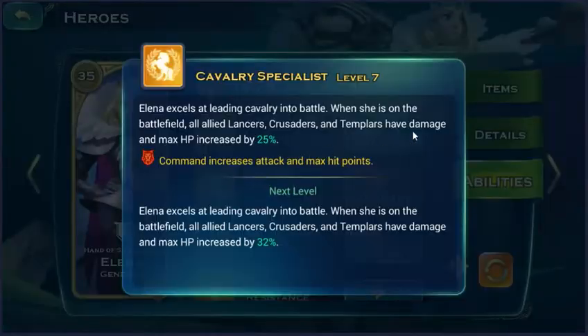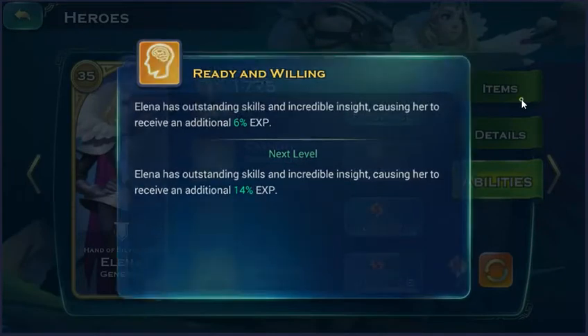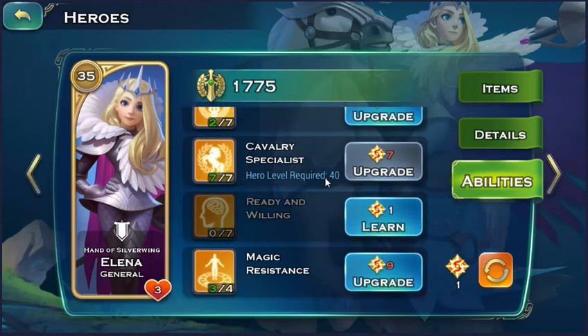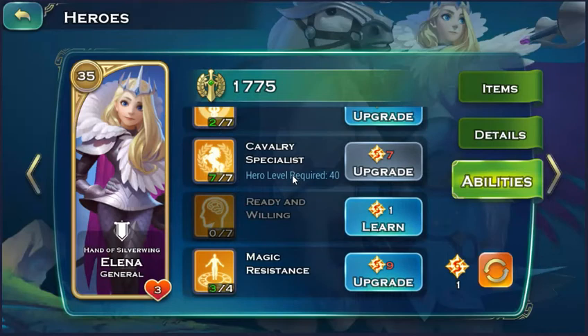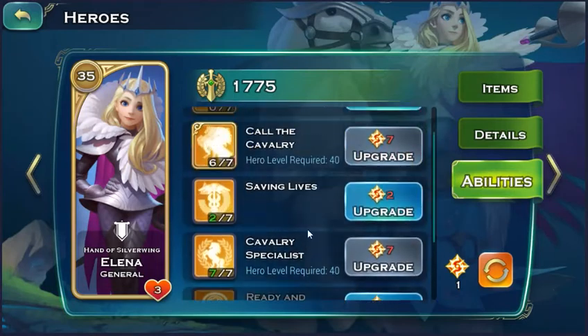The reason why I like this hero is because she can level up very fast with her 'ready and willing' ability. At very low level — like before level 30 — you can upgrade her ability to maximum level, and when you have enough level, just reset it for free and upgrade for other abilities.